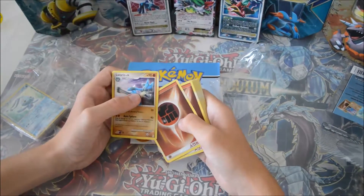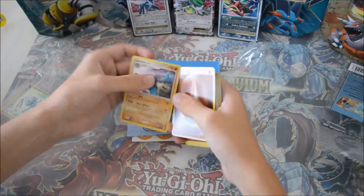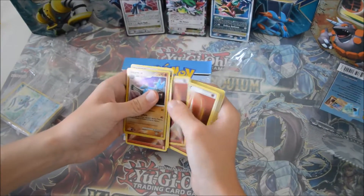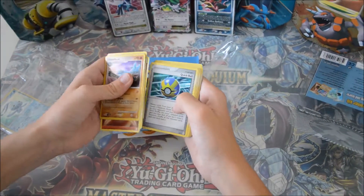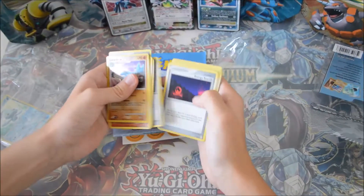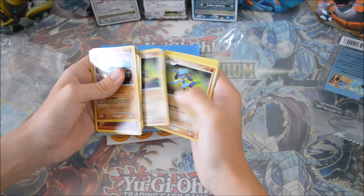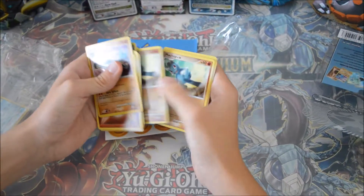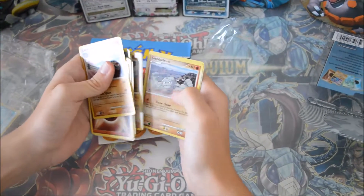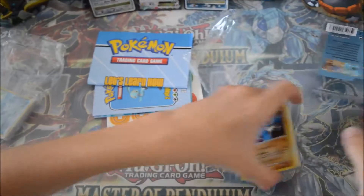Let's get into it. We got an energy — cards flipped upside down, always a good start. We got some fighting energies, modifying energies, a Quick Ball, more energies, a Potion, more trainers, Energy Surge, common cards, a Starly, a Ralts, a first evolution. We got Machop, Machoke, Graveler, and Geodude. Pretty standard stuff.